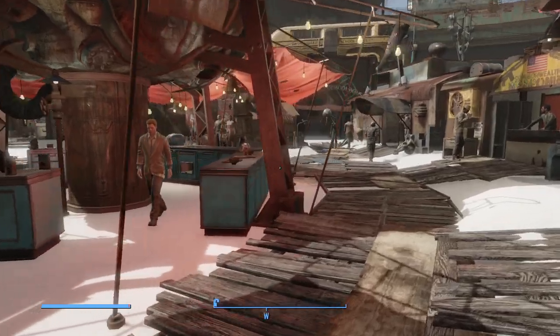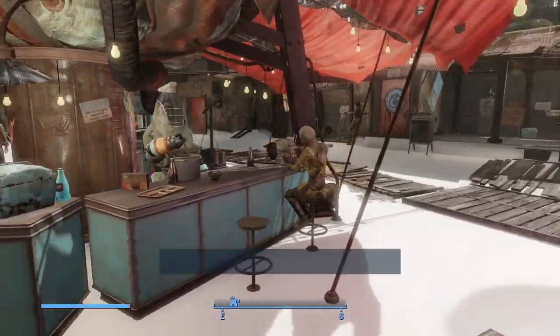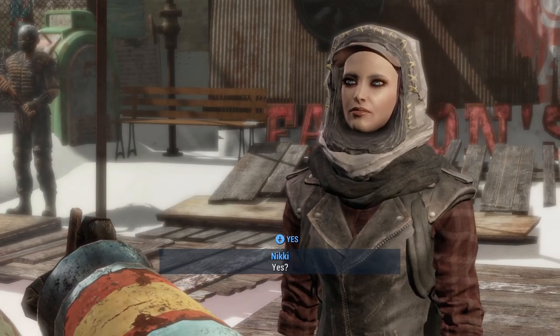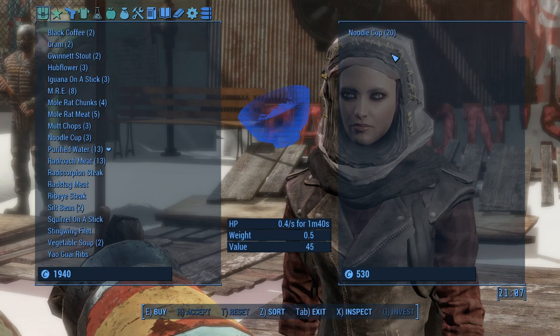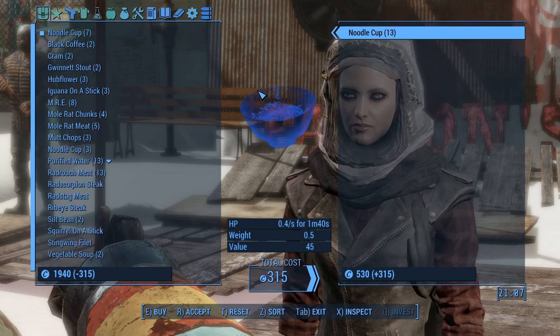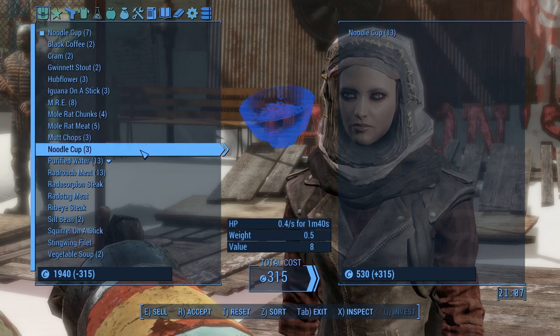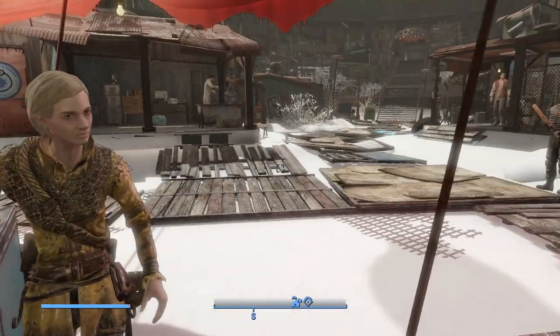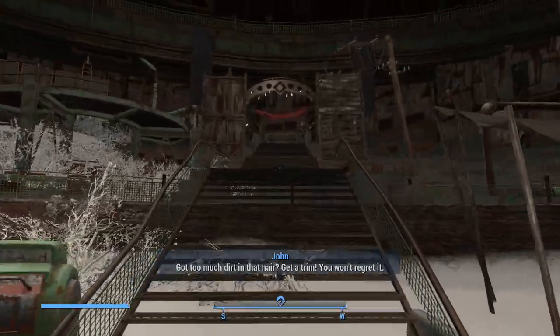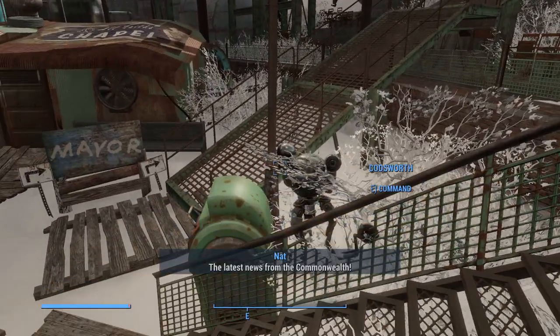I need noodle cups, so let's talk to Takahashi. How much are the noodle cups? 45 caps a pop. I have three — let's see how much seven is going to run me. 315 caps — give it here. Oh no, don't cancel — I hit the wrong button.